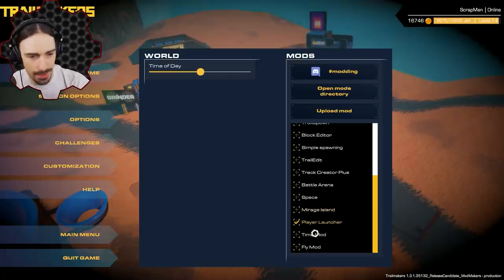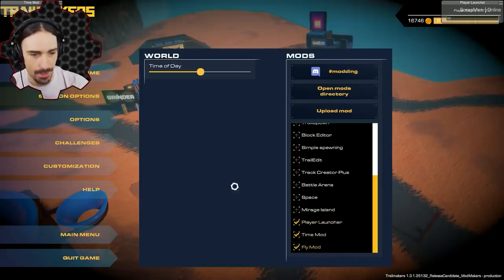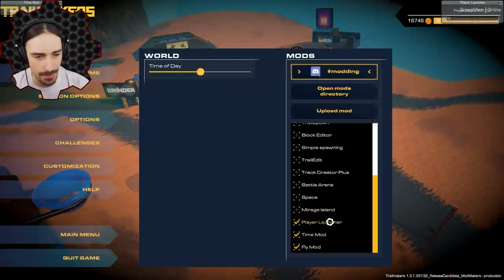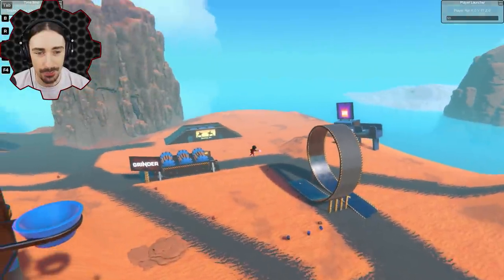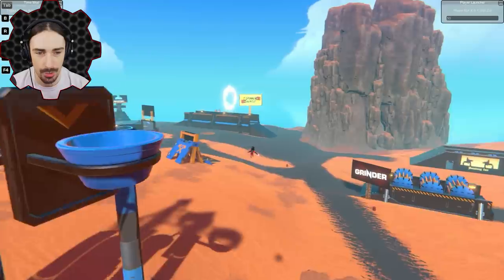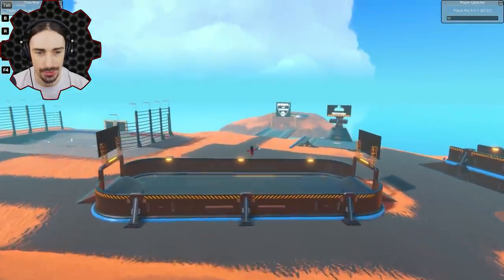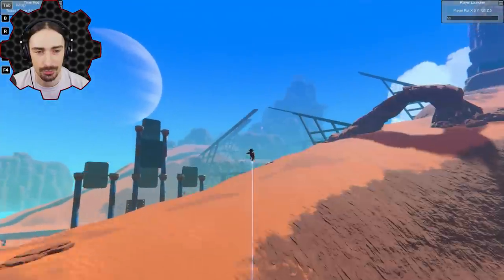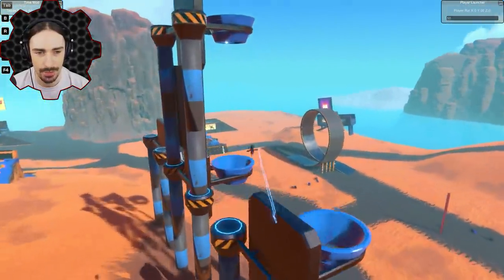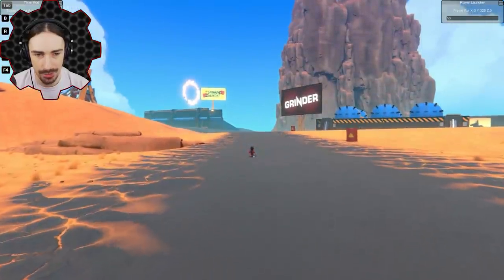I'm enabling the player launcher, time mod, and fly mod all at once — you can enable more than one mod simultaneously. The fly mod: double-tap space and you can fly around much faster than normal, go up or down. It's a really easy way to navigate quickly. Double-tap space again and it goes back to normal.